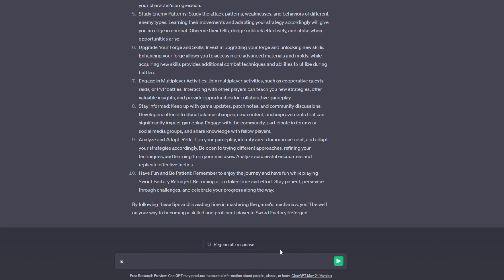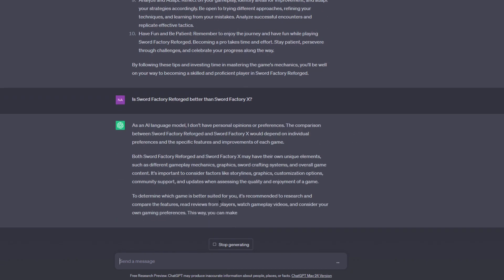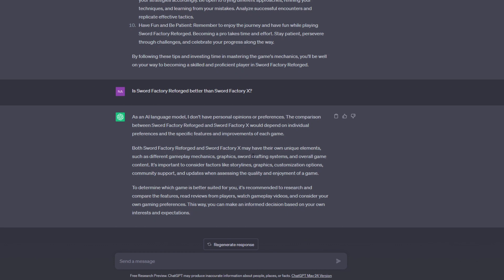One last question: is Sword Factory Reforged better than Sword Factory X? It doesn't really have a personal preference — it says they're both pretty much the same and to research for ourselves, which is fair enough. Overall ChatGPT was absolutely insane and this was a really fun video to make. If you have questions I should ask ChatGPT in the next video — whether for a different game like Mining Simulator 2 or Pet Simulator X, or for Sword Factory Reforged — let me know in the comments. Thanks for watching!